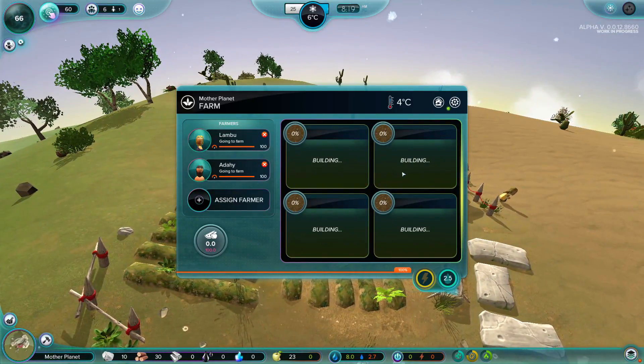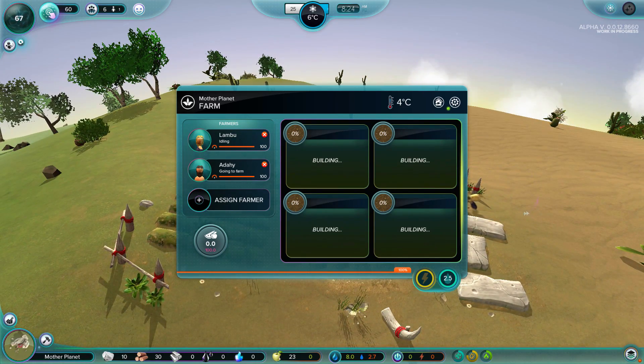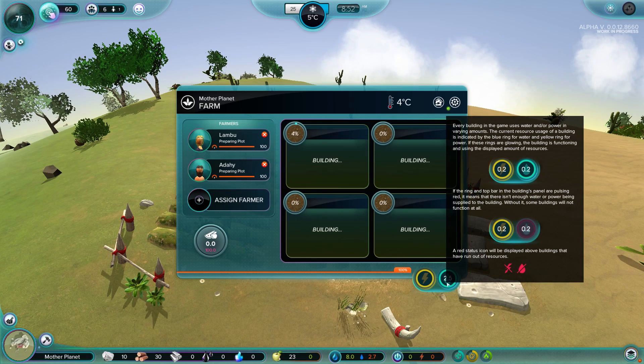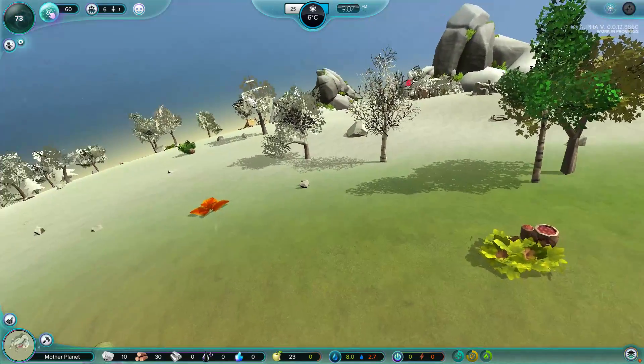How are our crops going? Getting built. Go ahead and build those crops, girls and boys - start your tilling. I'm just kind of over here looking to see how it looks. Preparing plot - here we go. Going to farm. We got no units of food right now so I'm just waiting for them to do their thing. You can see here this building uses 2.5 units of water - it's good that we've got some water being harvested. The plots are getting built. Sweet.